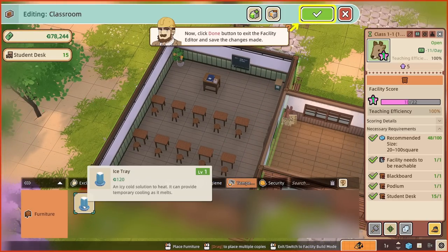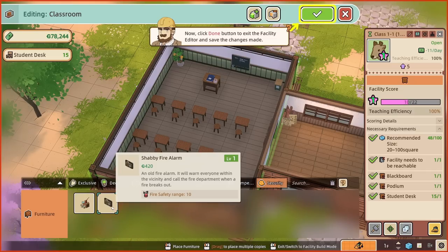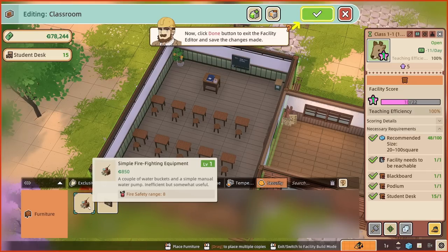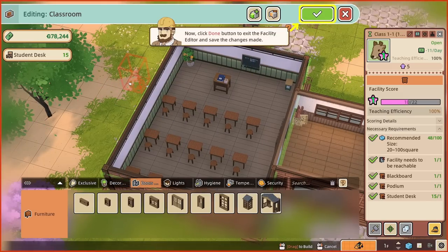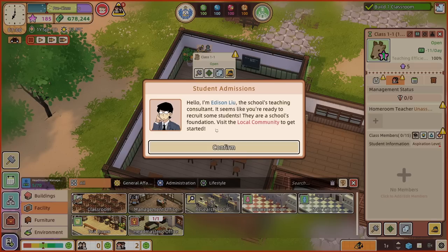There's temperature items, an ice tray, security — a shabby fire alarm and some simple firefighting equipment — and lights. Do we need lights? For now we're just going to press okay, I'm getting a bit giddy with all the things. We are done and that's fine.